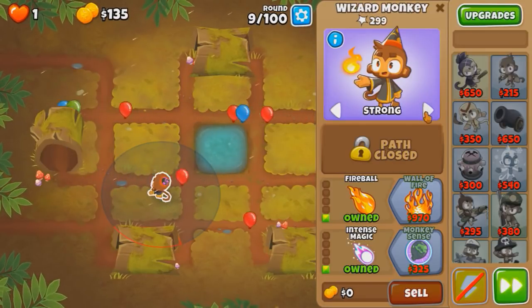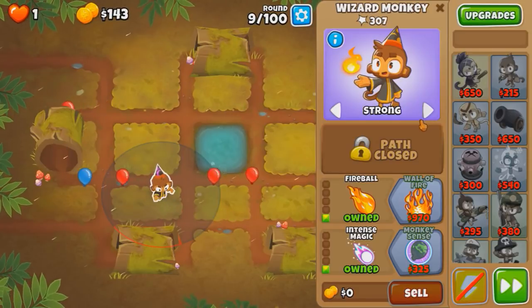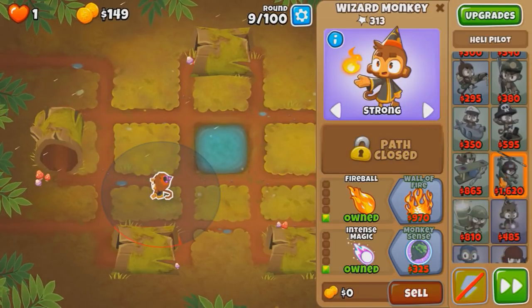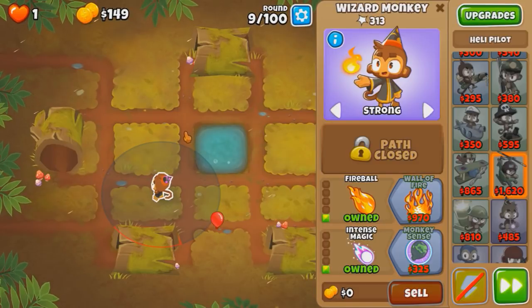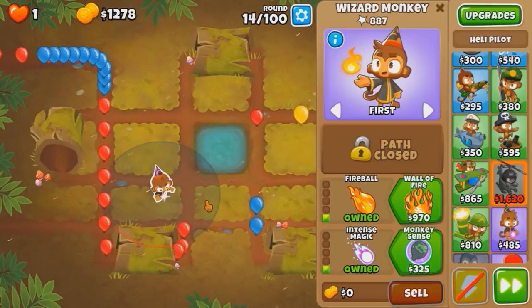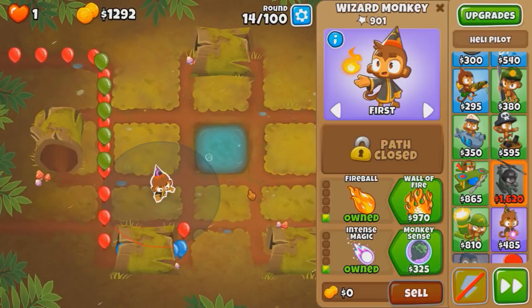All we need to care about is saving up 1620 for round 25, aka purples, cause obviously the wizard can't pop those. God damn this Intense Magic is good. We just gotta beat 1415 I think, and then we're gonna be able to get this heli.